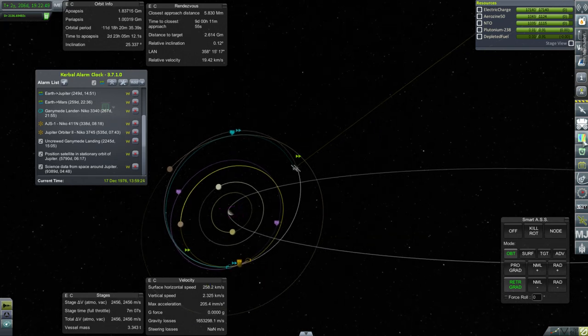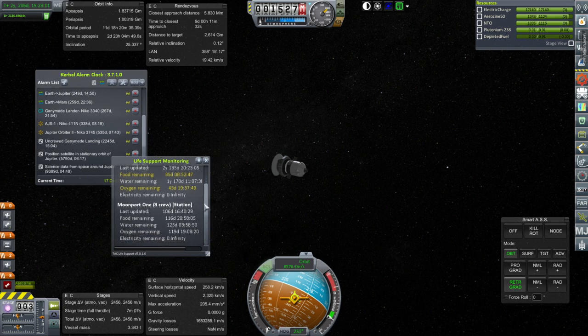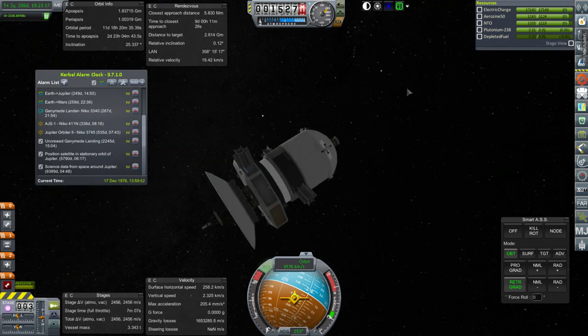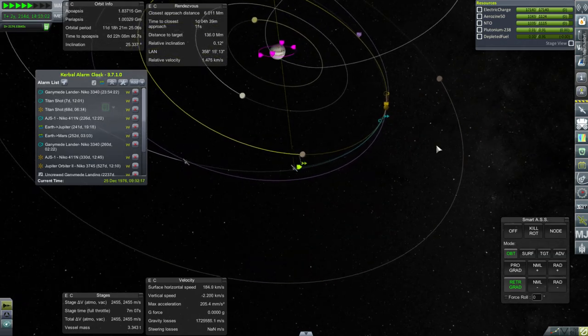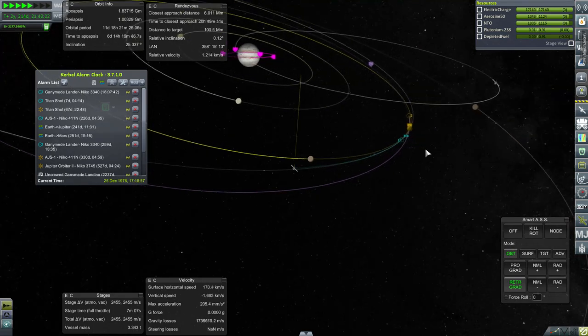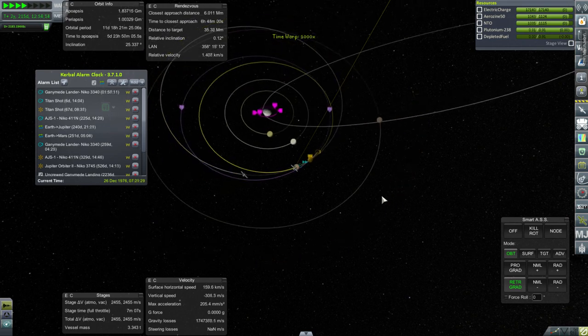Let's check our life support situation: 35 days food, 43 days oxygen at Spaceport 2 — our Earth orbit station. Not a huge problem; I think we can do the whole landing in time. We also have to keep track of our communication and make sure Ganymede doesn't block it as we try to make orbit — very important. We have to pass by on the side that will not block communication.